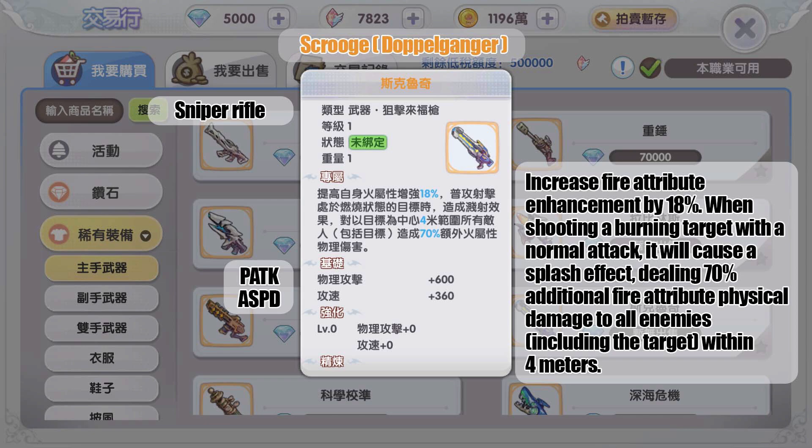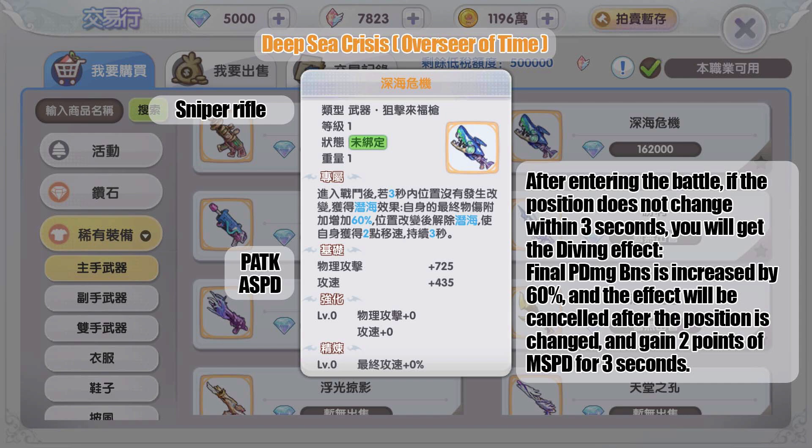The gold weapon from MVP Doppelganger increases fire attribute enhancement by 18 percent. When shooting a burning target with a normal attack, it causes a splash effect dealing 70 additional fire attribute physical damage to all enemies including the target within four meters. This means the Gunslinger can potentially be played as a fire element class with this weapon!